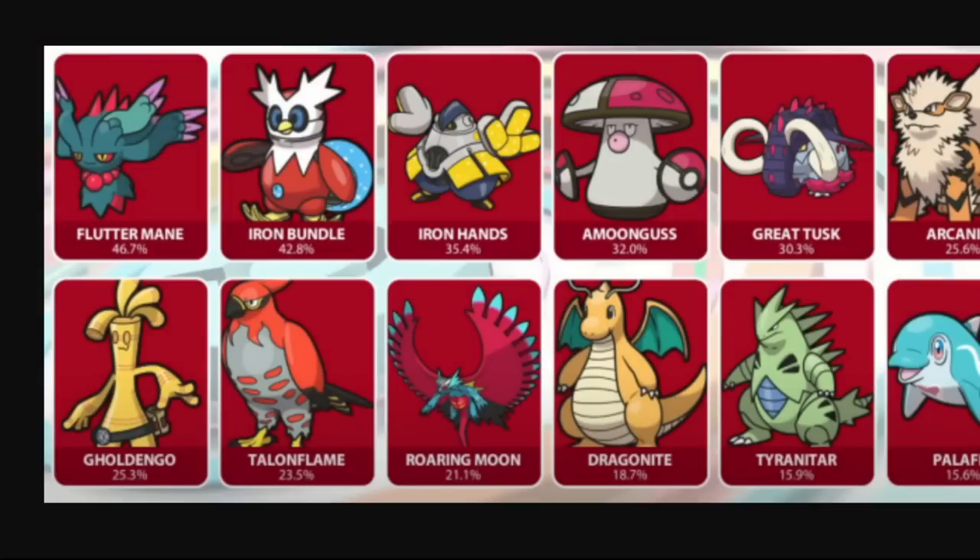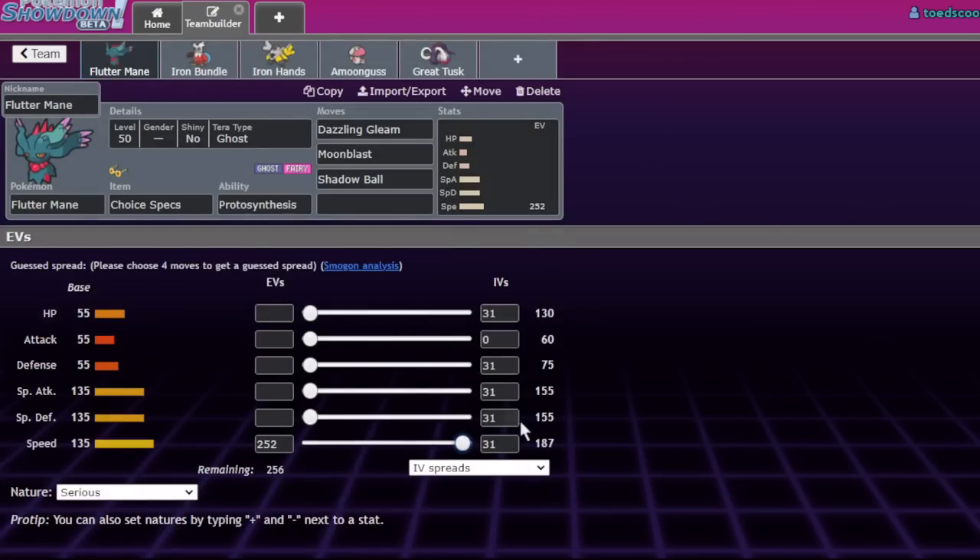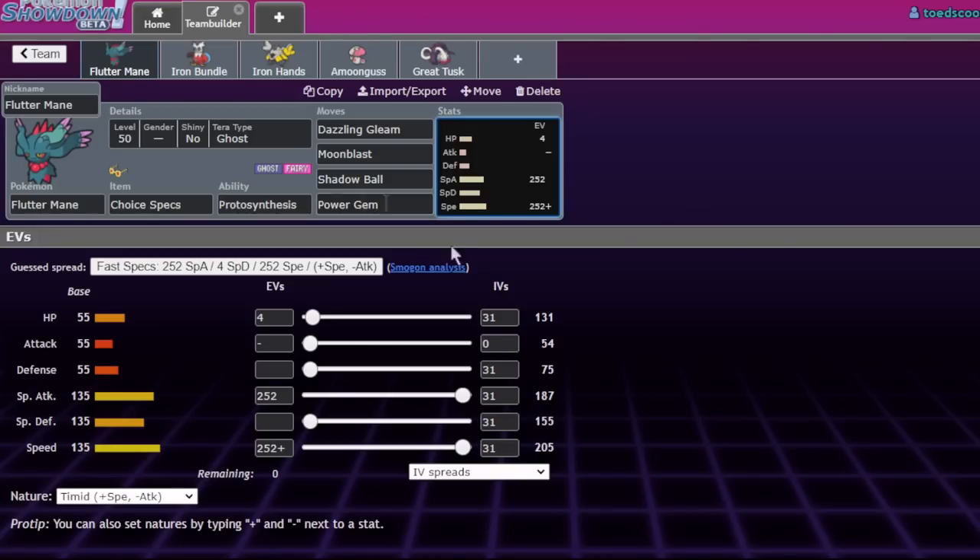Flutter Mane is usually just Choice Specs, fast, hyper offensive - it fits on so many team archetypes. There's like a Flutter Mane on a ton of teams. There's no team you can't fit Flutter Mane on because it's fast and does damage. Especially in the endgame, Focus Sash Flutter Mane where your opponent has to hit it two times is really strong. The paradox Pokemon tend to miss KOs, but not many things can stand up to two hits from Flutter Mane, which is why Sash is really good. Flutter Mane does the most damage out of most paradox Pokemon, going from third in usage up to first.